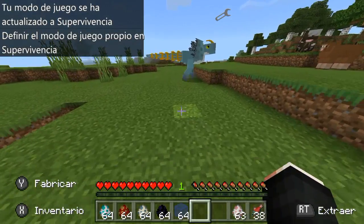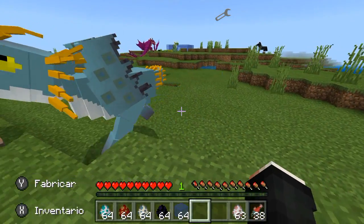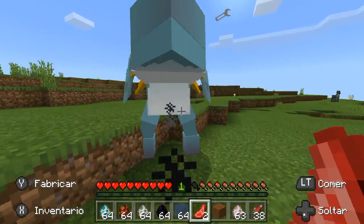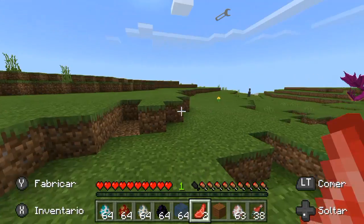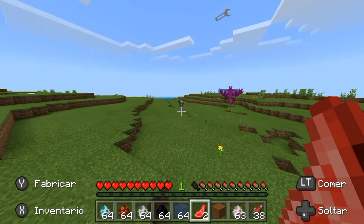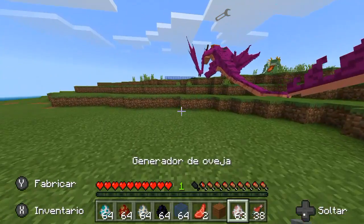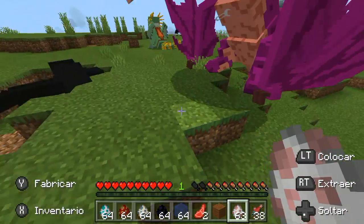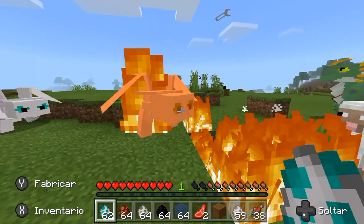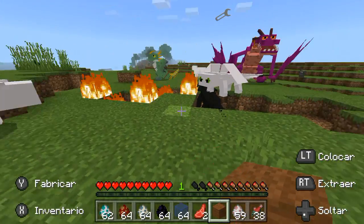Otra cosa que se me olvidó decirles es que ellos no son hostiles. Si tú les pegas, ahí sí reaccionan — como pueden ver, este ya se está preparando para pegarme. Pero si yo no les pego, ellos no me van a hacer absolutamente nada. Ahora lo que voy a hacer es sacarles unas ovejas, que como que las quieren matar. Miren cómo se está parando para atacarla — ahí está, ahí están parando a las ovejas.